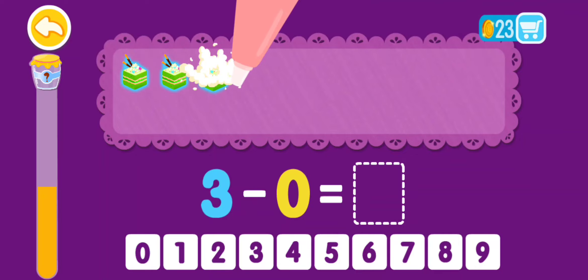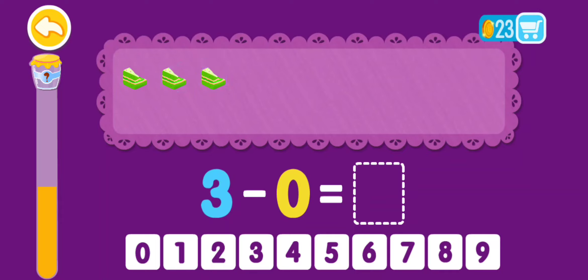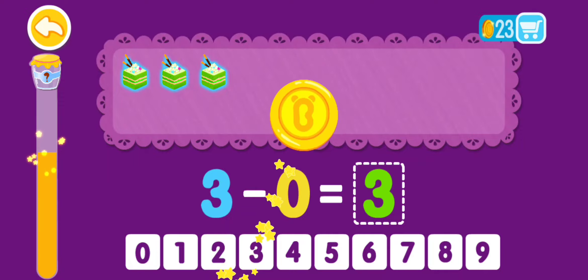3 minus 0 equals 1, 2, 3. 3 minus 0 equals 3. You are the best!